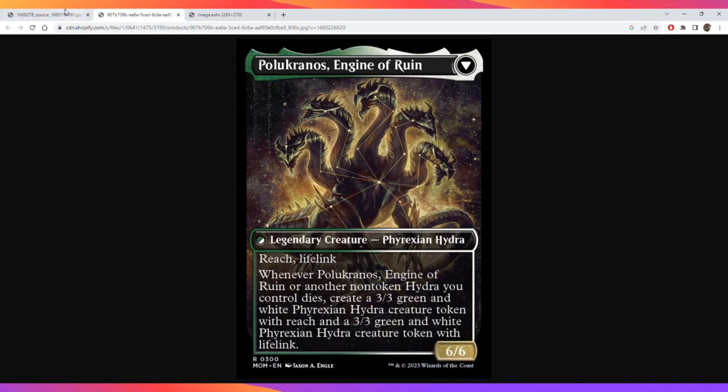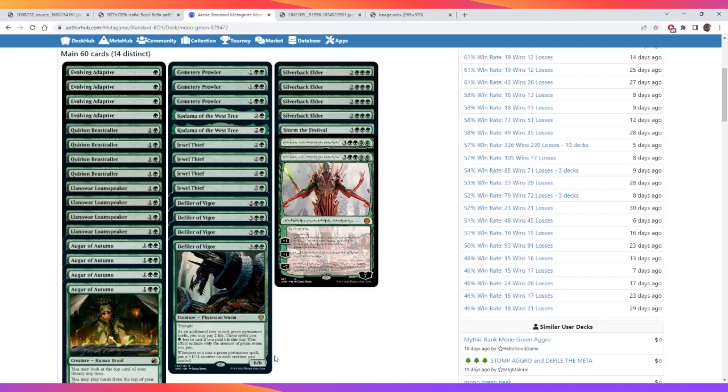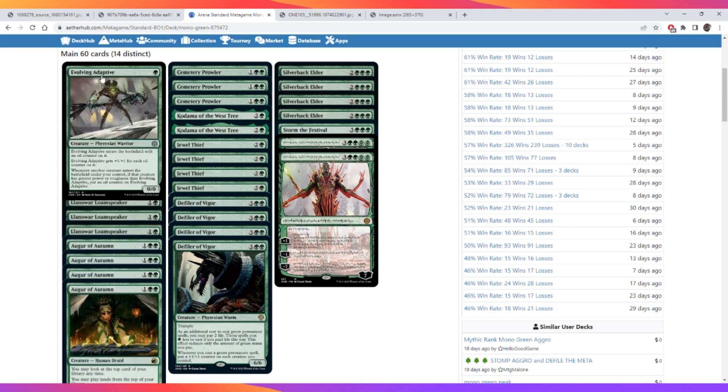So the legendary clause isn't that bad on this card because there are so many ways to abuse it. I did look at most Standard decks and couldn't find any other good Hydras, so I don't think there's going to be a Hydra tribal deck. But the synergy it has with itself is good enough, and there are already some really strong mono green cards - like Nissa, if you can ultimate immediately you will win the game easily. Defiler of Vigor ramps you and buffs your board. Evolving Adaptive is just a really good one-drop.